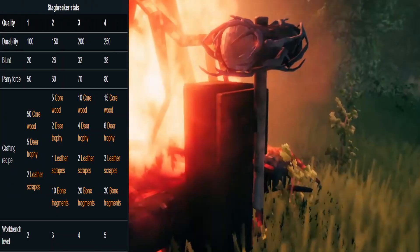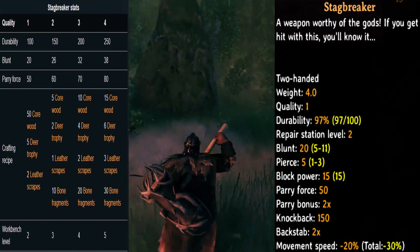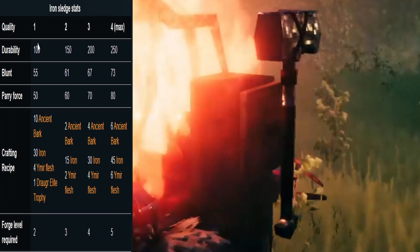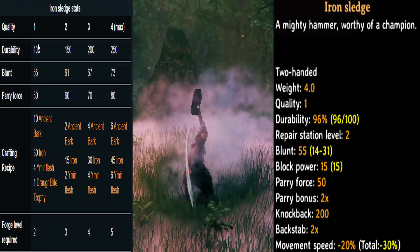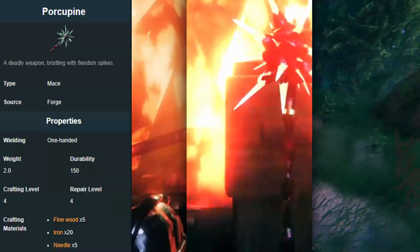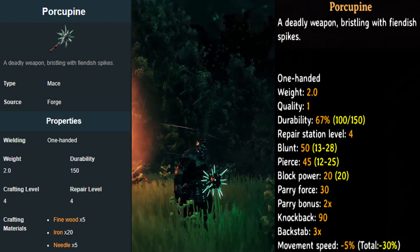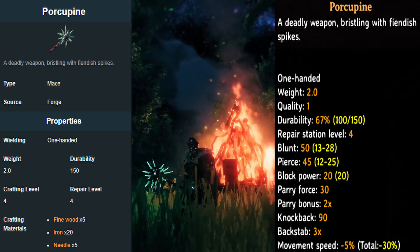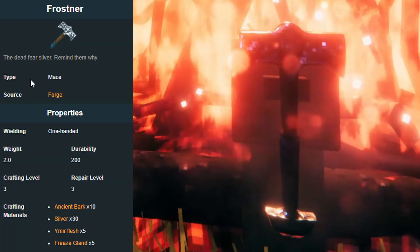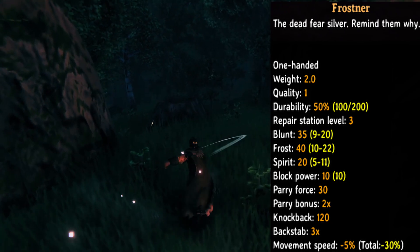Next up is the Stagbreaker — you need a workbench level 2 to craft this item, with a blunt force 20, pierce 5, block power 15 and parry 50. Now we have the iron sledge — you need the forge level 2, with a blunt force of 55, block power 15 and parry force 50. Next up is the porcupine — you need the forge to craft this item. It has a blunt power of 50, pierce 45, block 20 and parry force 30. Next up is Frostner — you need the forge to craft this, with a blunt hit force of 35, frost 40, spirit 20, block power 10 and parry force 30.